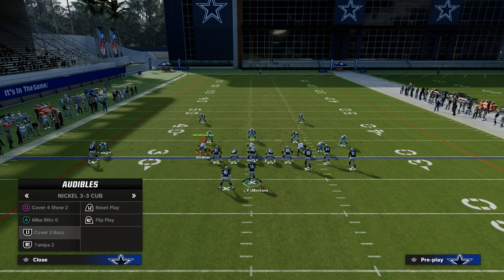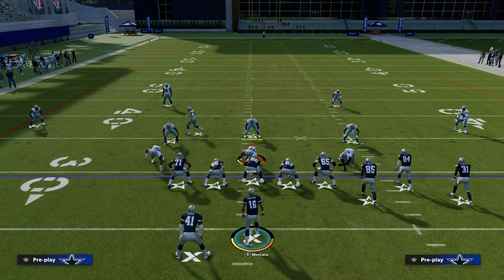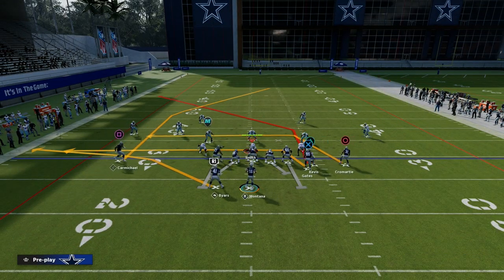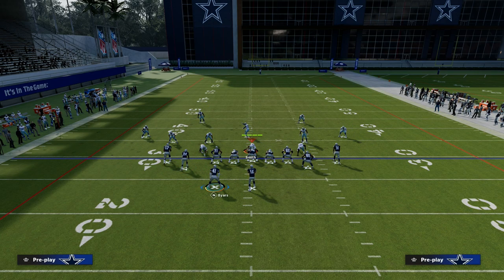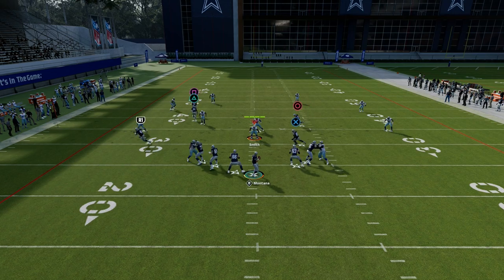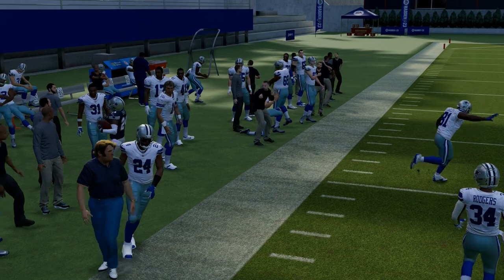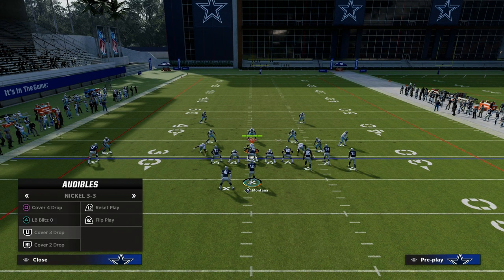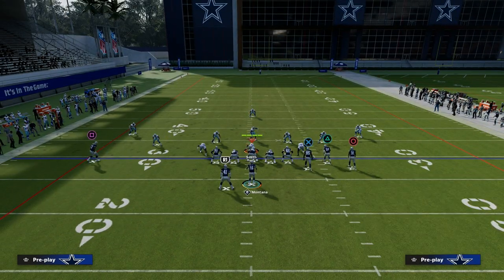It's also the best way to attack zone, specifically if they run cover four, cover three, or cover two without setting zone drops. When I audible, that slot receiver is now on the short side of the field. When you pair that with a clear-out streak, that's going to clear out an outside third and outside quarter, and I can throw that corner route with a lot of consistency to attack cover three, cover four, all of that. That was cover four — I'll show you cover three here.